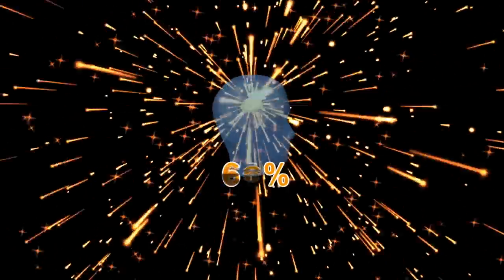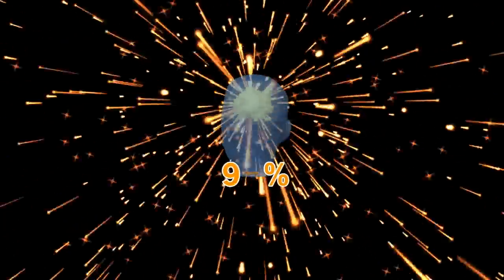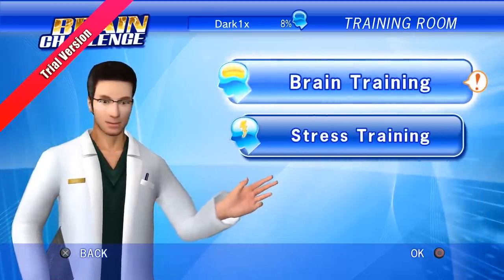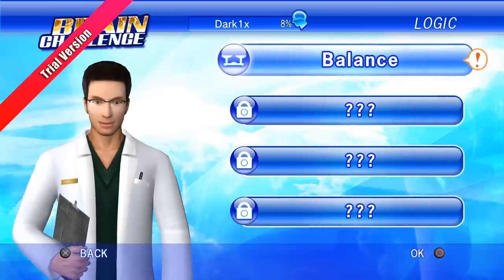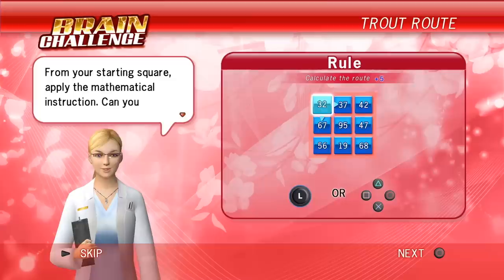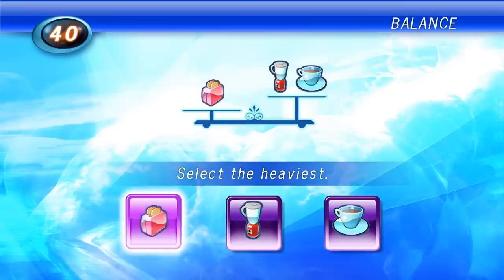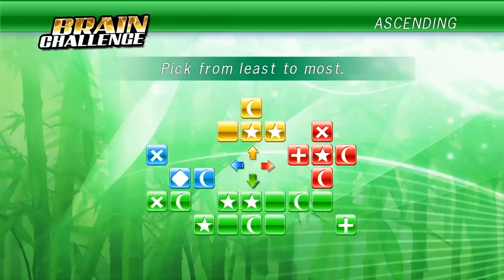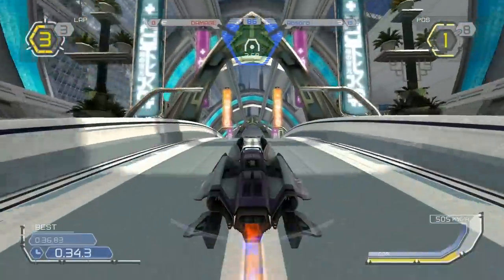Our final game for 2008 is Brain Challenge from Gameloft, which arrived in late November. This game was clearly inspired by the popularity of Brain Age for the Nintendo DS. I only mention it here because it does have a super clean 1080p interface along with full 3D characters displayed in Full HD. I was kind of surprised they would even bother targeting a higher resolution in a game like this. It's not an amazing looking game by any means, but it does hit 1080p, so how about we split the difference and go with 510. With that, we've reached the end of 2008.